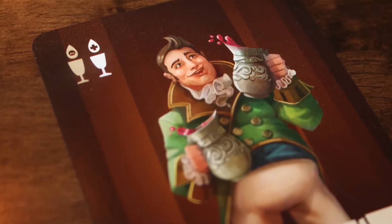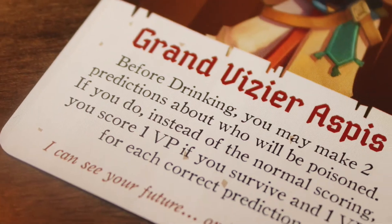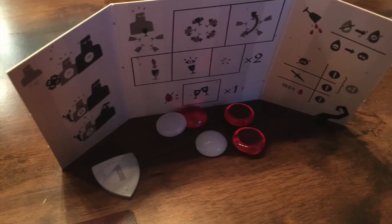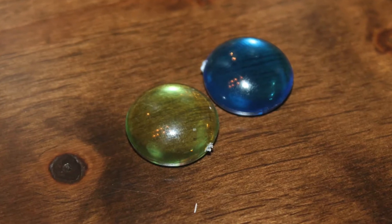Players are also going to receive randomly a character card. These character cards have all sorts of abilities that can trigger at different times during the game. Players are also going to get a number of wine tokens — I believe they get 3 wine tokens, 2 poison tokens, and 1 antidote token they put behind their player screen. The remaining poison and wine tokens go into the cups out in front of everybody. The wine tokens are red, the poison is black, and the antidote is white. There's also some super poison and super antidote — more powerful, like two times as powerful as the regular one, but there's only one of each of those super tokens.